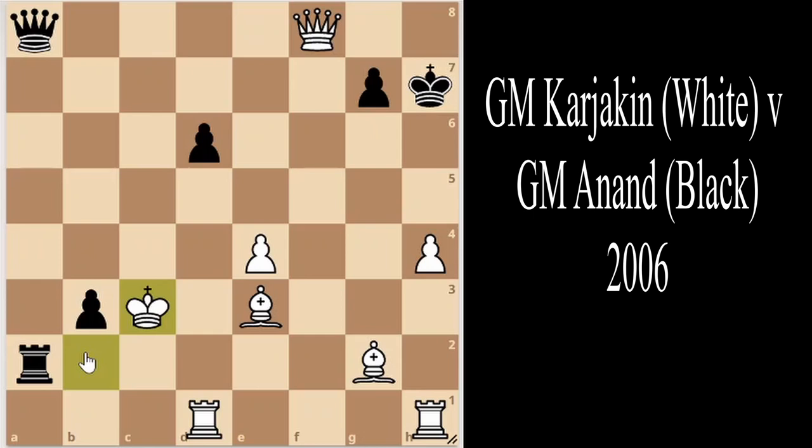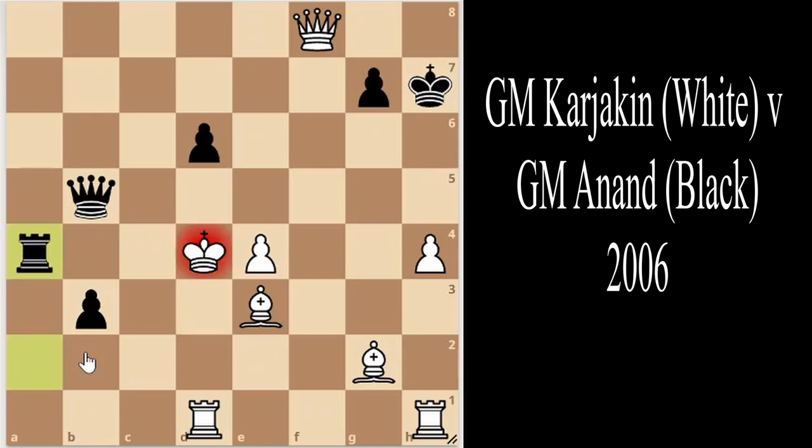However, Grandmaster Karjakin plays king to c3 — a blunder that gives Grandmaster Anand a forced checkmate sequence in six moves. I'd recommend you pause the video and see if you can find it. It starts with queen to a5 check, king to d3, queen to b5, king to d4, rook to a4, king to c3, queen to c4.